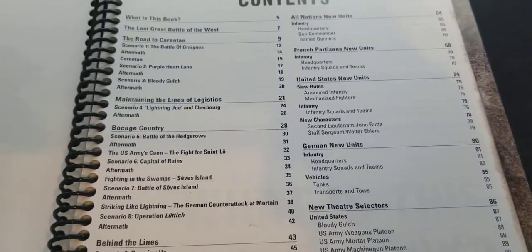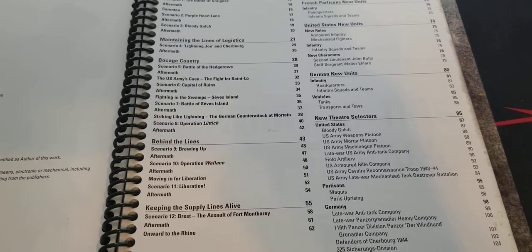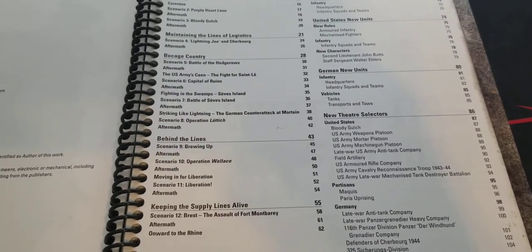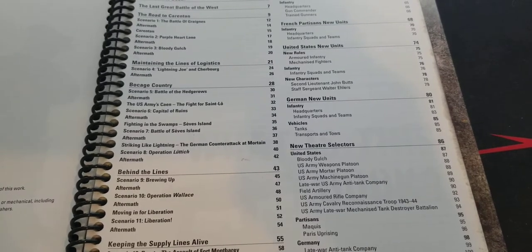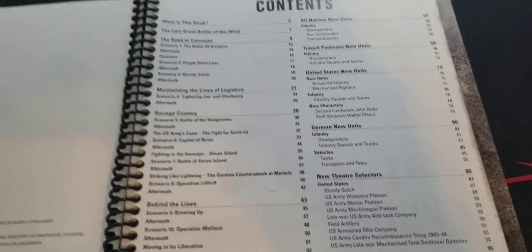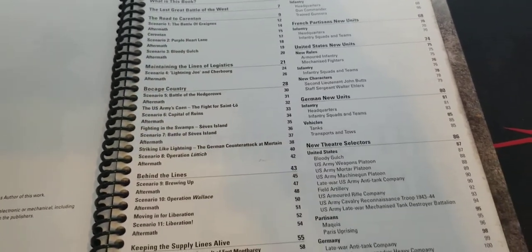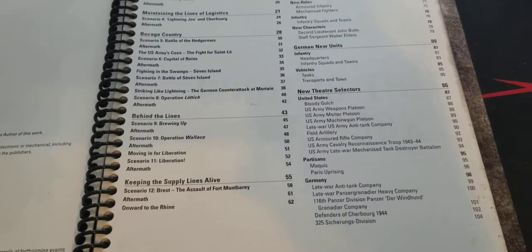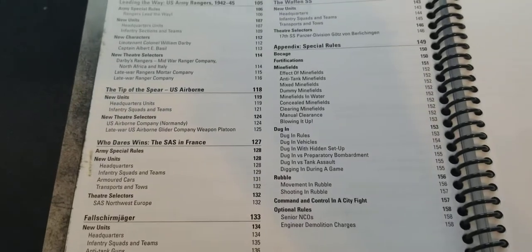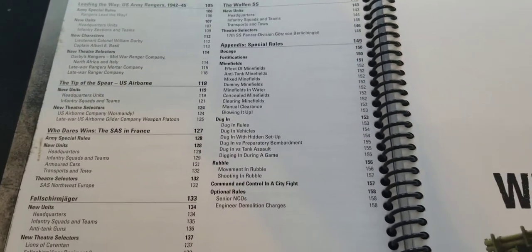These campaign books always add quite a few new scenarios. In this one it looks like 12 new scenarios, which is a little less than others, but we're focusing on one specific sector. As always we get new units on both sides and some theater selectors. We start off with Road to Carentan, then Bocage Country, Behind the Lines, and Keeping Supply Lines Alive as the big sections.